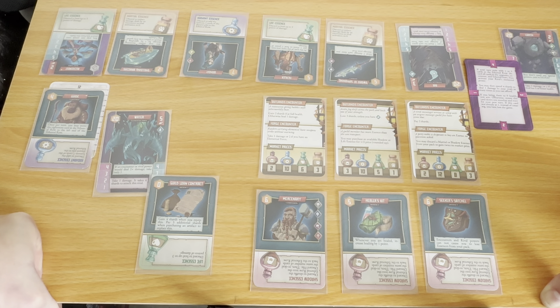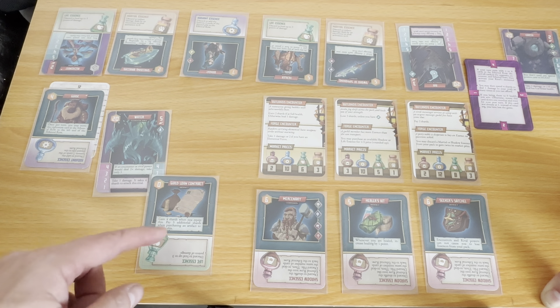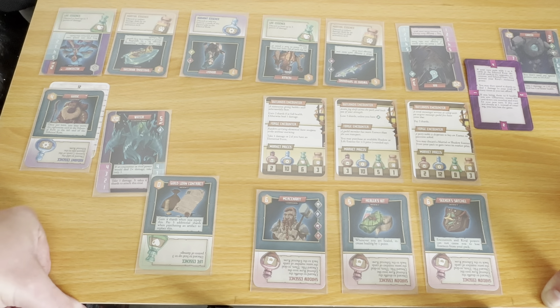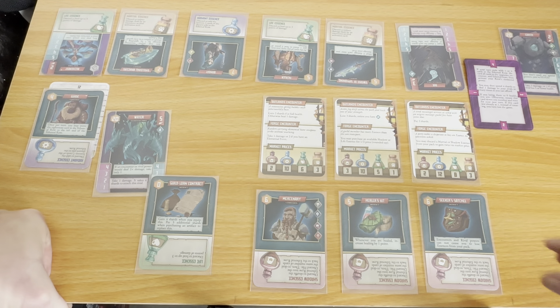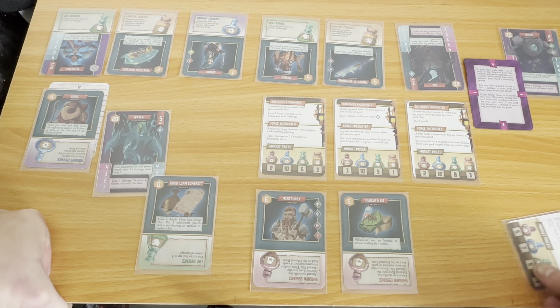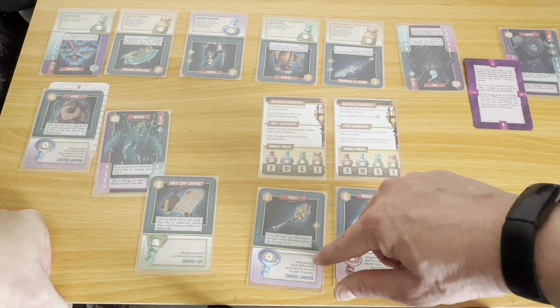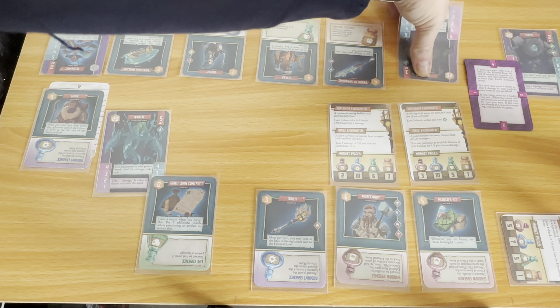Now my guide's power isn't so useful because I don't have the torch to see what's coming. Once per turn you may move the rightmost card in the ethereal row to the left end — so if I wanted to keep something in the row to buy next go round that might work, but in this turn it doesn't really matter. Moving on to market phase, now I can't check what's coming up so we're going to have some surprises. There's my torch back, although it did make me lose health before if I had fire.